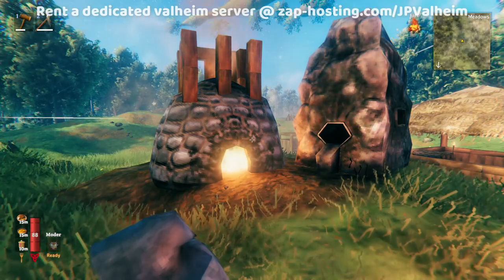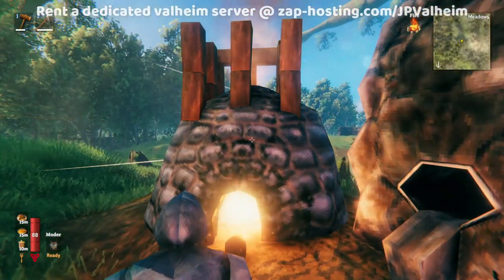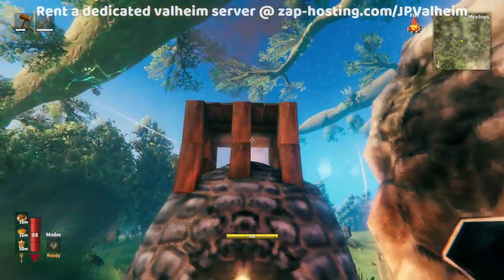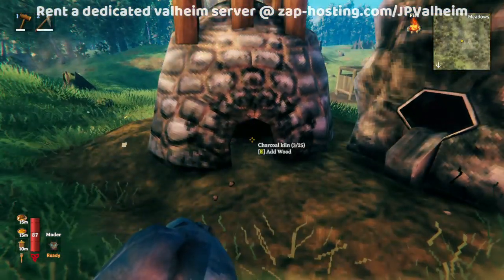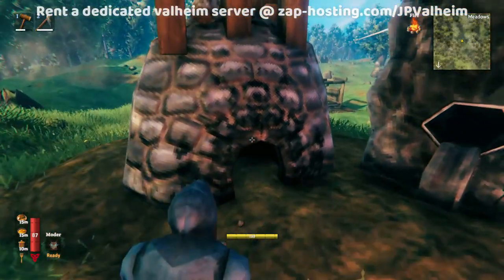The same also applies to any other item in the game that makes smoke — if it can't make smoke, it'll stop working. We'll use the kiln as an example. Right now it's able to make smoke, so it's chugging along. But as soon as we place this wood piece here, this will block the smoke. That chamber will fill up and then the kiln goes out. As soon as you allow the smoke to flow again, the kiln will turn right back on.